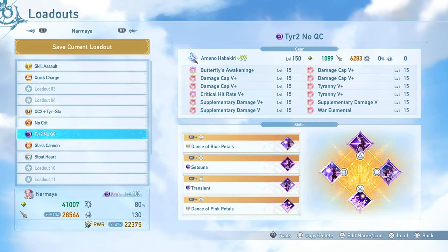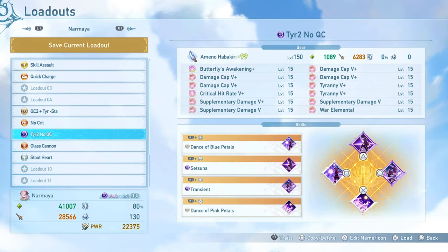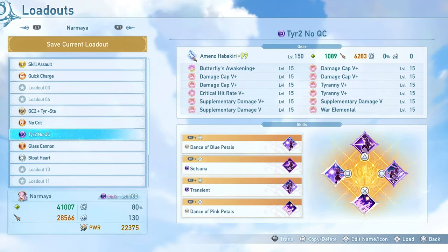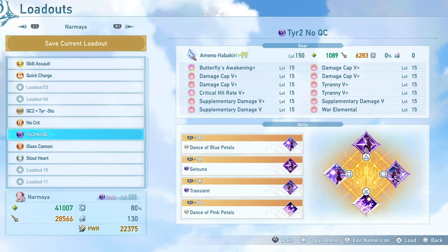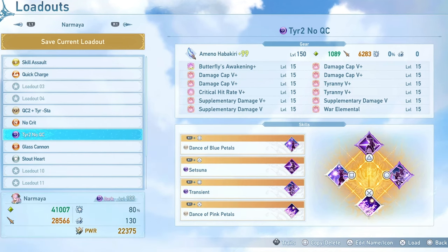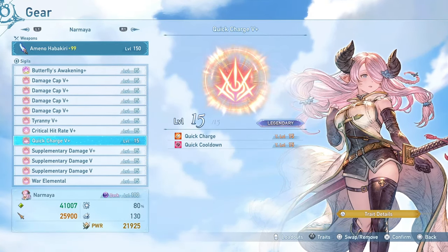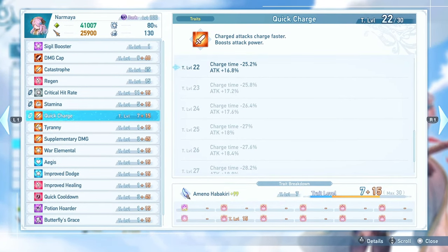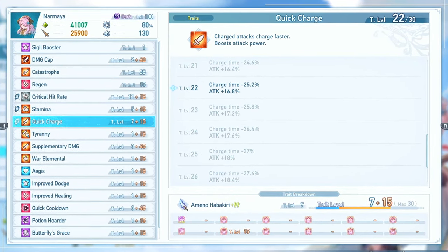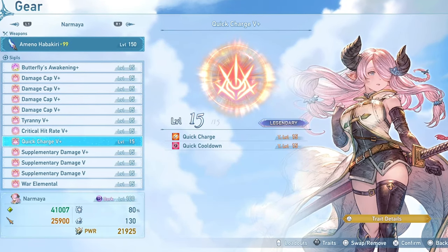I have a couple of variations of this build. In one, I remove the Glass Cannon sigil and instead go with an extra Tyranny sigil, and either max out Quick Cooldown or add an extra Cascade. In another variation, instead of Glass Cannon I use Quick Charge, giving a 25% charge time reduction and a larger boost to attack — making it a little more comfortable than the previous build.